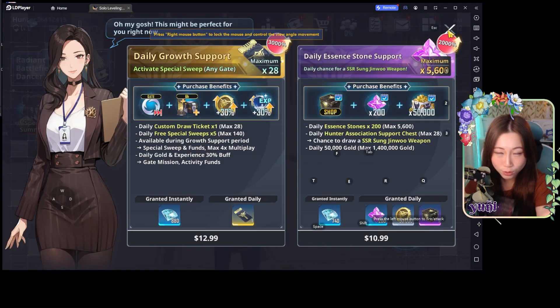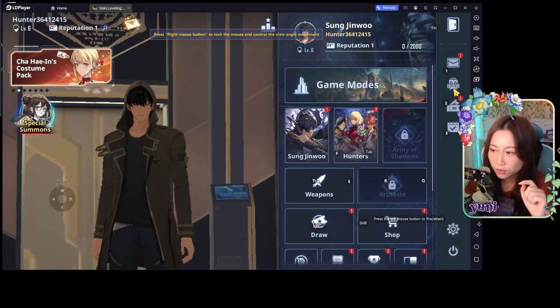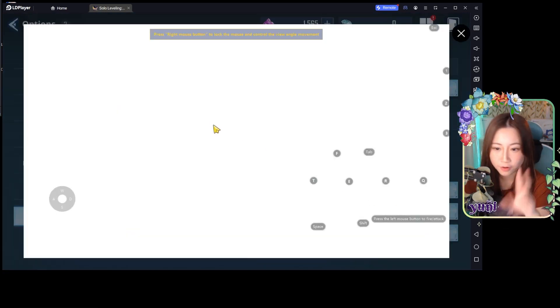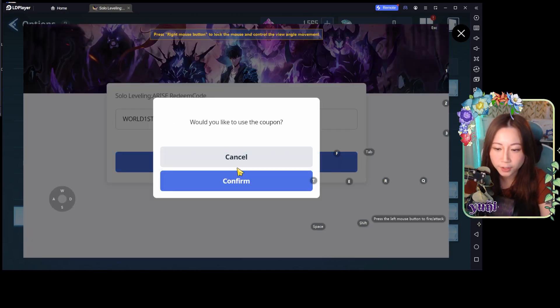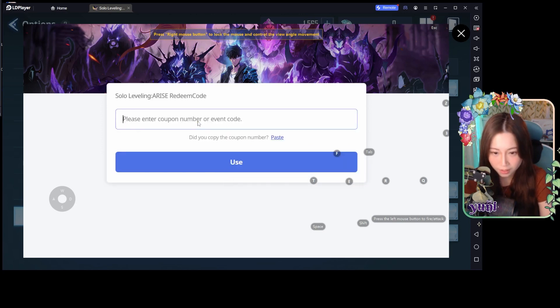What you need to do is get 2500 essence stones. You should start with about 1500 or so. You'll need to redeem codes — there are currently two codes that are live which I'll put in the description box below. One of them is 'world first level up'. These two codes are the only current codes that will give you essence stones. The second one is 'let's go Korea guilds'.